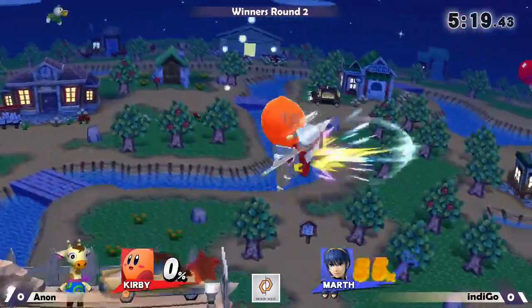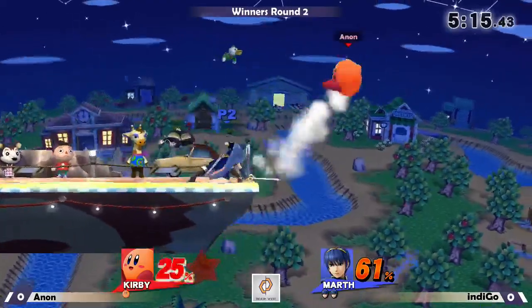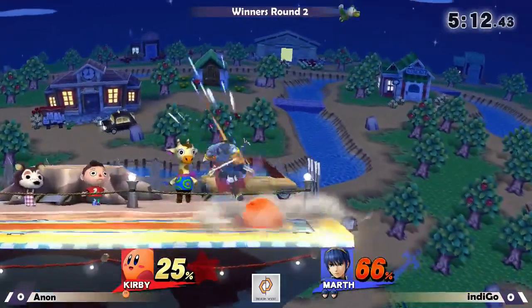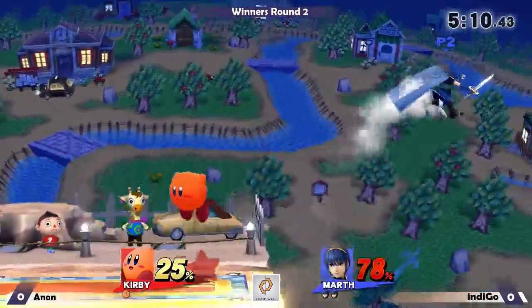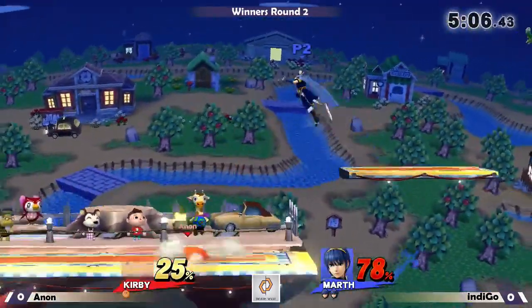And we just go for forward throws into down air, down air. He tried — we know what he wanted. Down air into grab, it's very typical Kirby things. When does that stop working? Who knows, man.